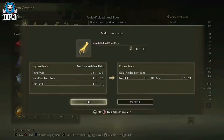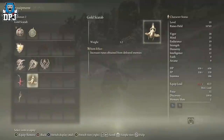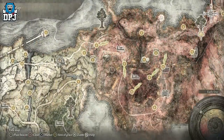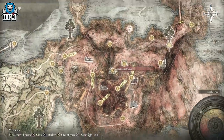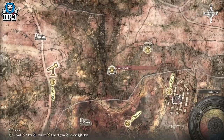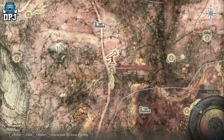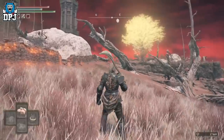The next item you want is the Gold Scarab Talisman. This gives you a permanent 20% extra runes upon enemies defeated. Once you get this talisman, simply equip it and farm runes — you are sorted. This can be found at the bottom of the Abandoned Cave, and you can see the location on screen now. Follow the path I take to get there.